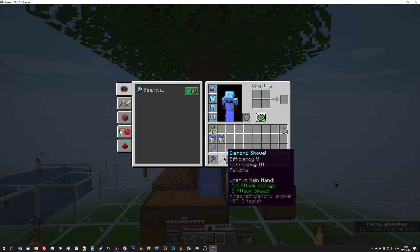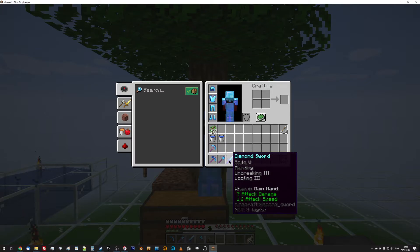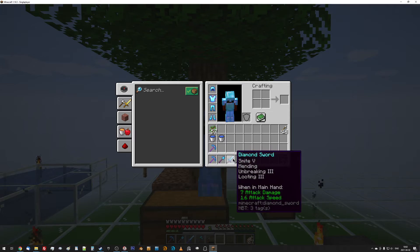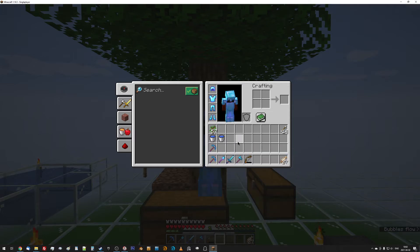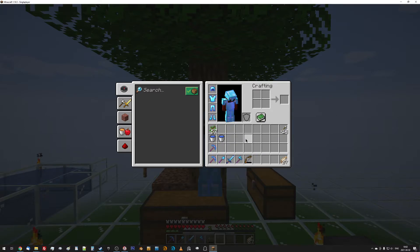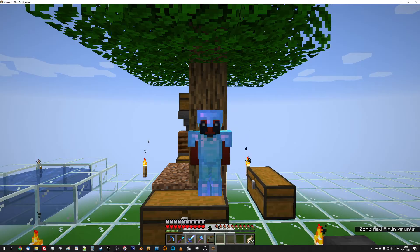I didn't bother with silk touch on the sword. I could have, but I didn't need it — I've got silk touch on the pickaxe and my hatchet already, so it's redundant. Anything I could get with a shovel using silk touch, I can get with something else. I haven't done my bow yet; I'll get to it.